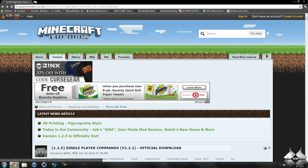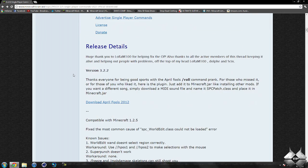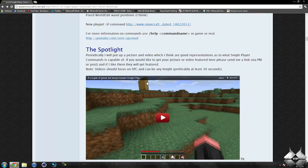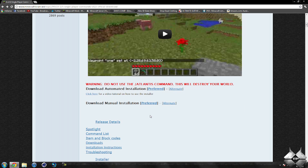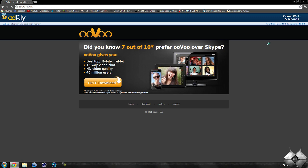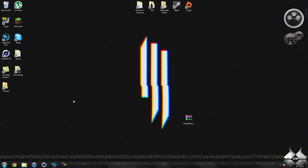To get single player commands, I'll go ahead and give you the link to this page in the description. If you scroll down, this page will show you all of the commands. If you go to the commands list, it'll show you all of the commands the mod adds into Minecraft. We will be doing the manual installation, so click on the preferred link after the manual installation. This will bring us to an AdFly page — it'll say please wait five seconds in the right-hand corner. After five seconds, a yellow button saying skip ad will appear. Click skip ad and it will automatically download the mod.